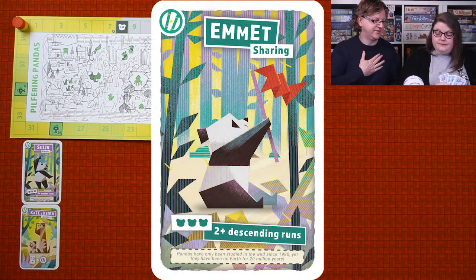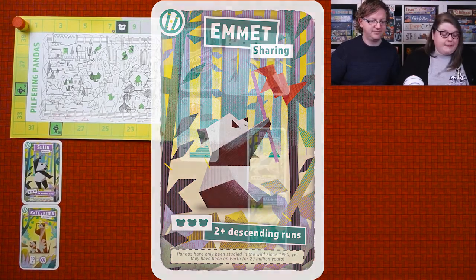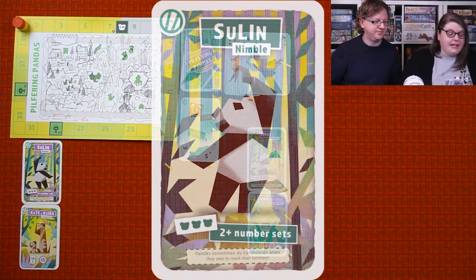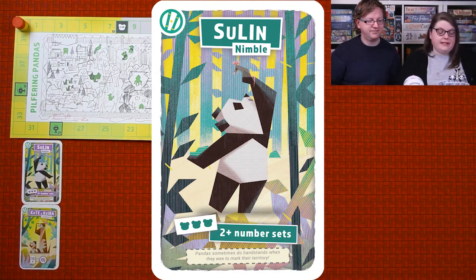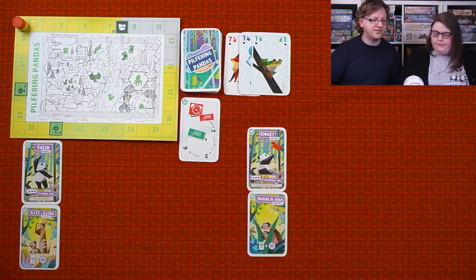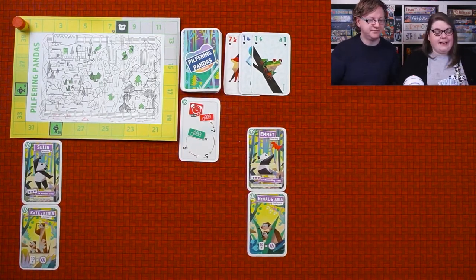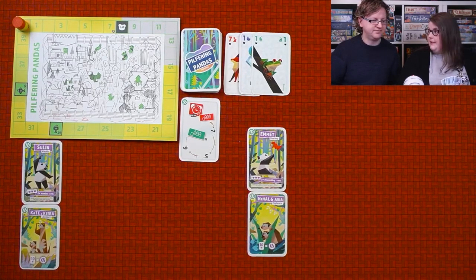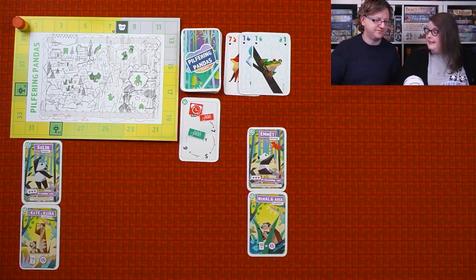You play as a panda character. Brian's playing as Emmett, who likes Descending Bugs, and I am playing as Sue Lynn, who likes numbered sets — so I'll get bonuses if I complete those at the end of the game. The game ends when one person has emptied their hand and they've played at least 10 cards to their meerkat. You have to play at least 10 cards before you're allowed to empty your hand.